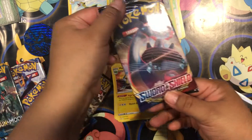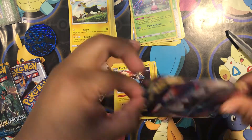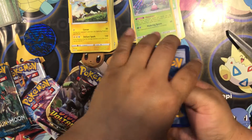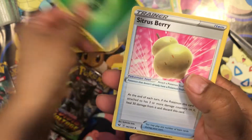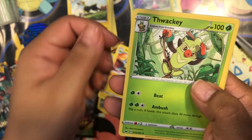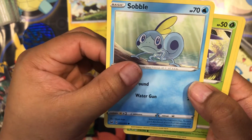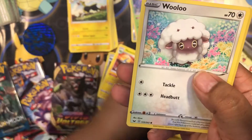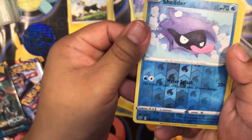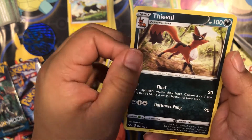Last one is Sword and Shield - four packs. Let's go. Energy. Citrus Berry. Curvy Square. Tuokin. Unsterno. Sobble - it looks so cute. Bullet Buck. Ball Toy. Wooloo. Hollow Sheldr. And a Tivo - it's a rare!